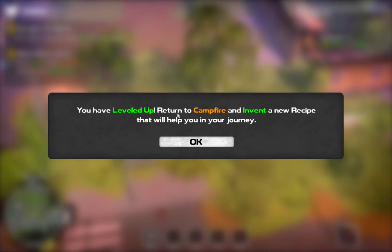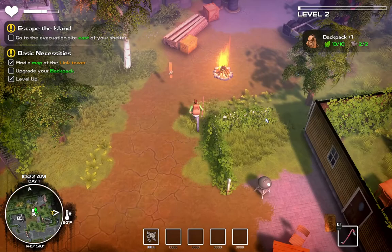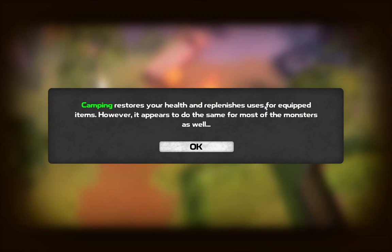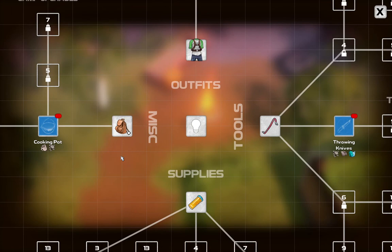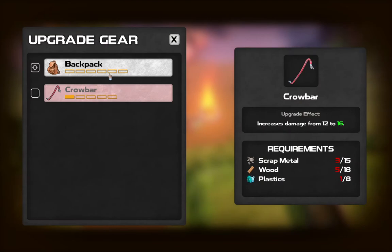You have leveled up. Return to the campfire and invent a new recipe that will help you in your journey. Those two guys I just killed are going to be respawning. Camping restores your health and replenishes uses for equipped items; however, it appears to do the same for most of the monsters as well. Level up! New skill gained - enables inventing and crafting items at campfires. First we're going to upgrade the gear and the backpack - it's part of our quest.